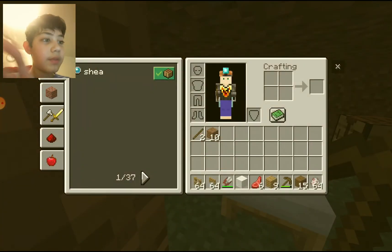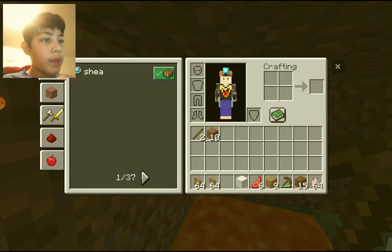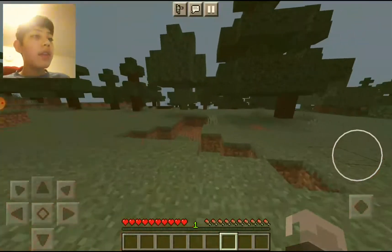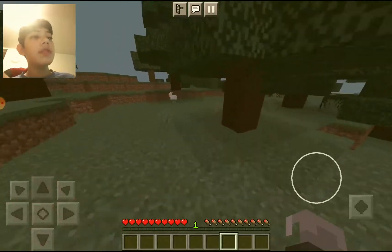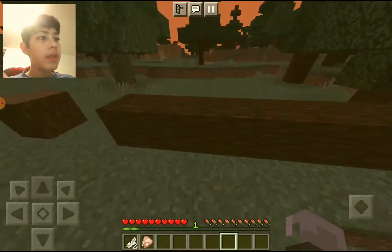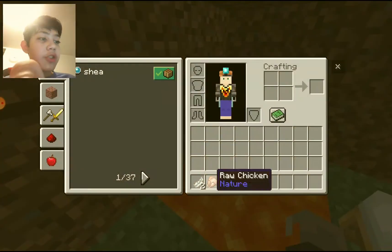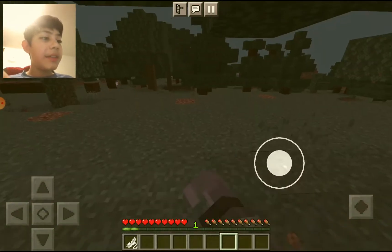We got a lot of dirt. Let's just get rid of the shears because we already used them — let's get rid of everything. Now we have a full inventory, but now we have an empty inventory so we can get more stuff. There's some chicken — we need to kill the chicken. Now we have our chicken and we want to eat it, but we have to cook it first. Let's go to our nice lava fountain — this should cook the chicken.